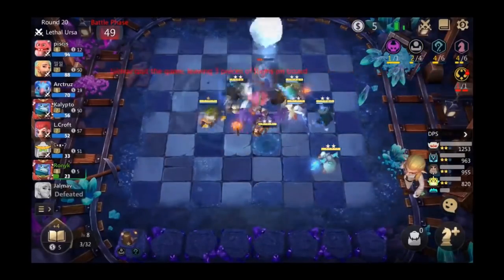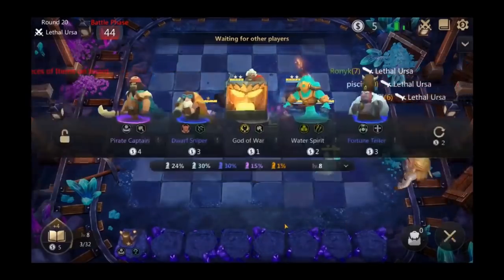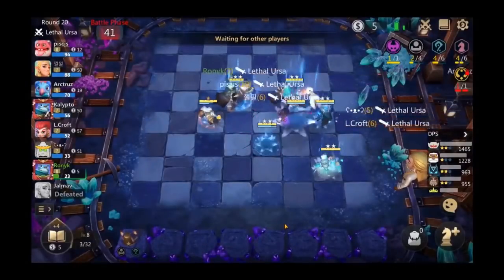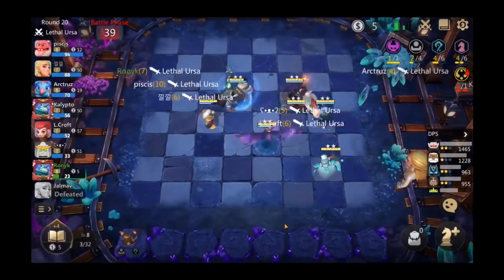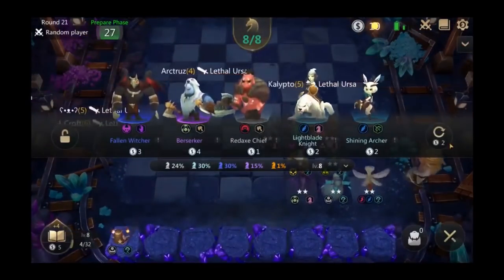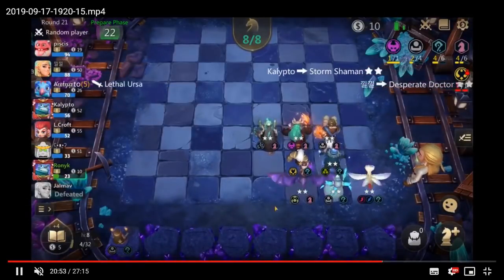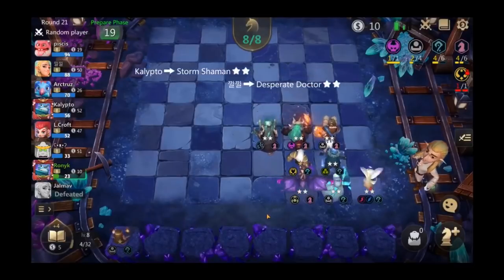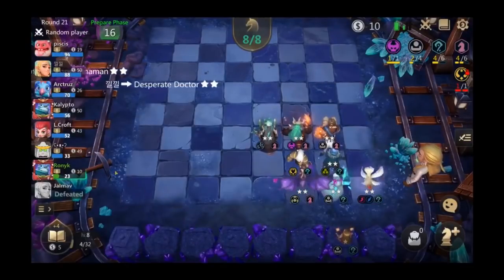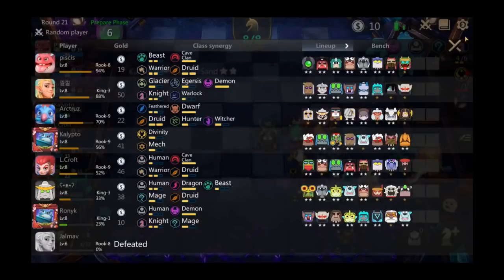If you commit to a build before finding the four-cost and your build kind of relies on that four-cost, it can definitely be a big issue. But if he finds a Tortola Elder, he's got six mages which recently got buffed — a very strong composition, especially with the God of Thunder. I still think Glacier Knight would have given him a better outcome this game. He was firstly committing to Dragon Mages without having seen Dragon Knight, then found God of Thunder and pivoted into six mages, which I think was the correct decision upon finding God of Thunder.